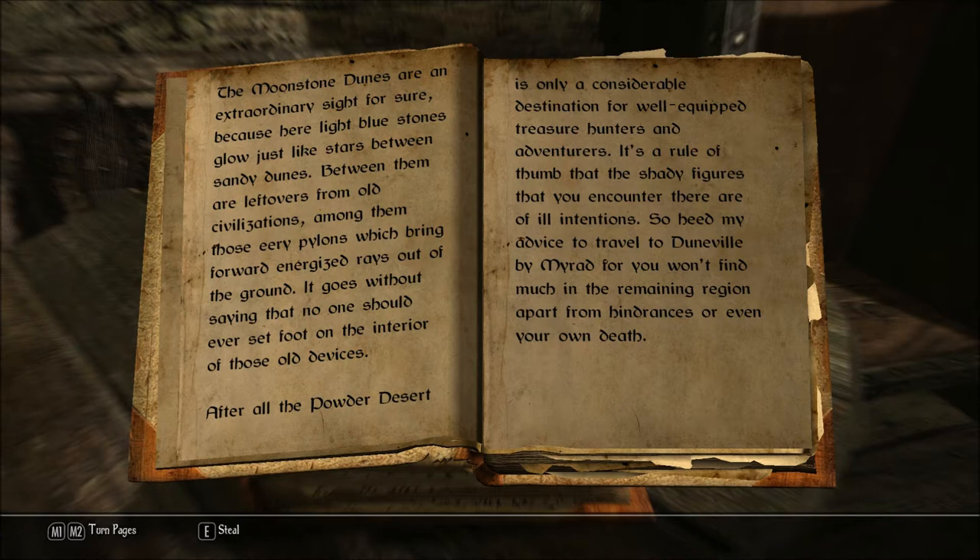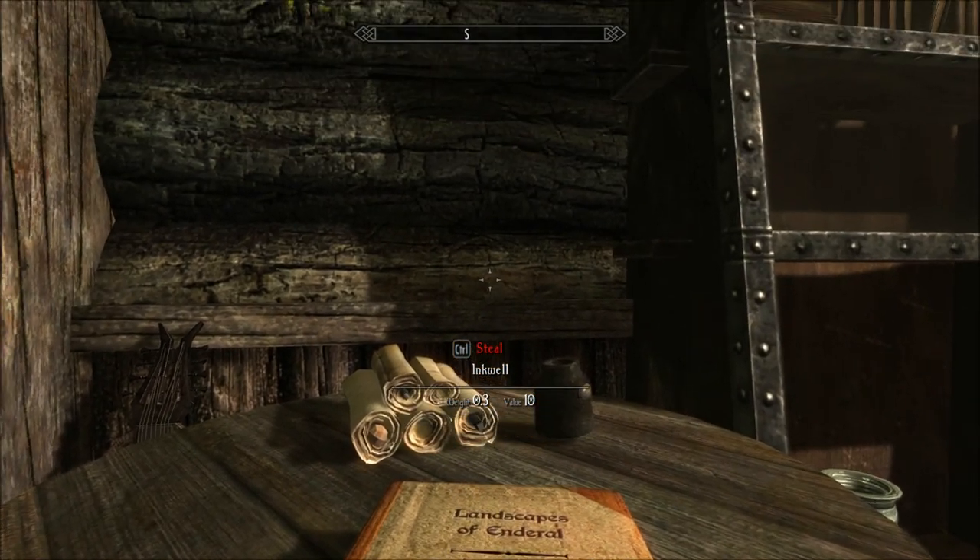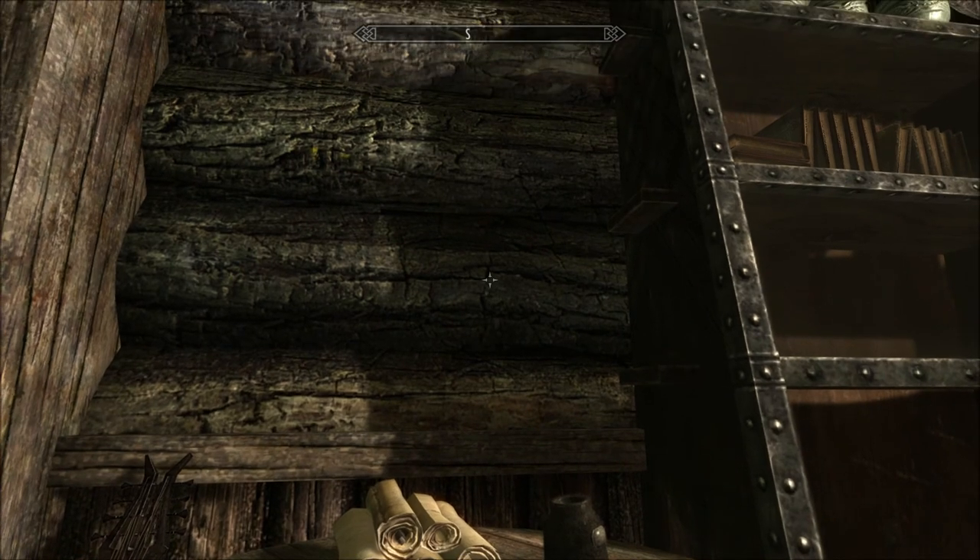After all, the Powder Desert is only a considerable destination for well-equipped treasure hunters and adventurers. It is a rule of thumb that the shady figures that you encounter there are of ill intentions, so heed my advice to travel to Doonville by mirad, for you won't find much in the remaining region apart from hindrances or even your own death. Thank you for listening to Let's Read the Books of Enderal, Landscapes of Enderal, Powder Desert.